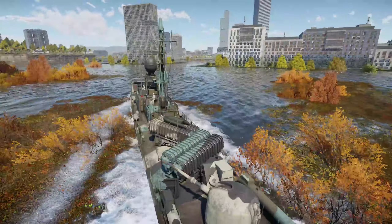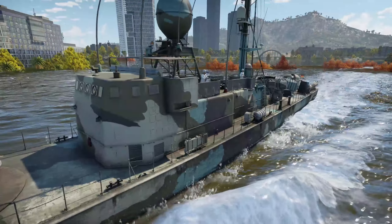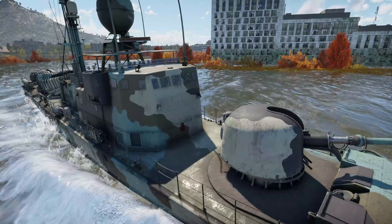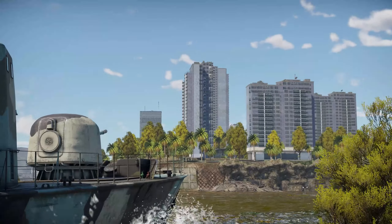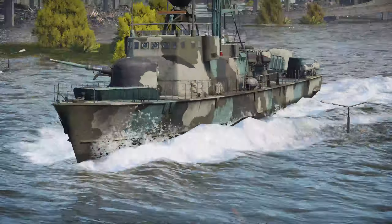Ahoy aspiring Seawolves, today we're setting sail in the German Albatross class. These sleek missile-wielding wonders were a class of ships named after the majestic birds of prey, crafted by German shipbuilders Lussen and Kroger, and designed to replace the Type 141C Adler class.